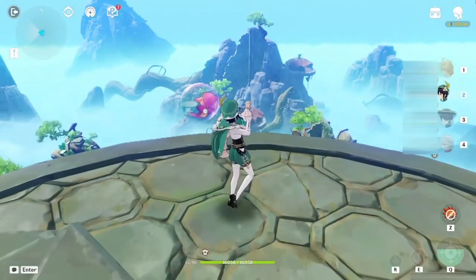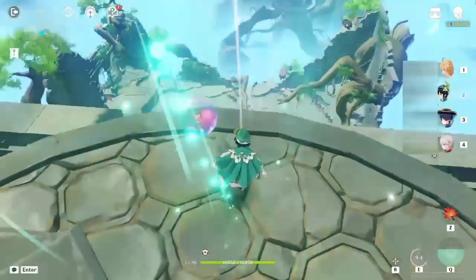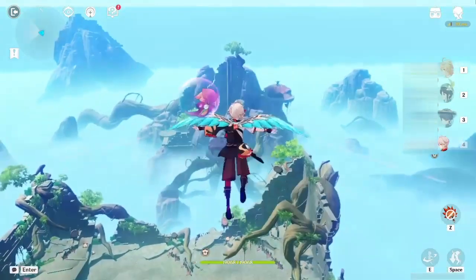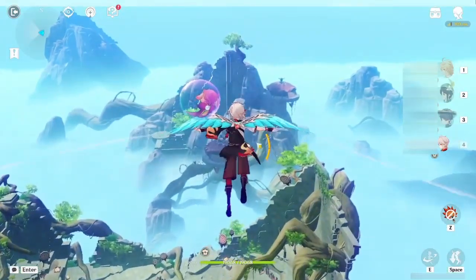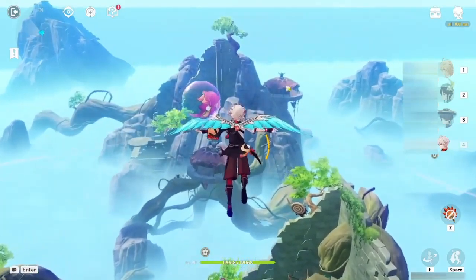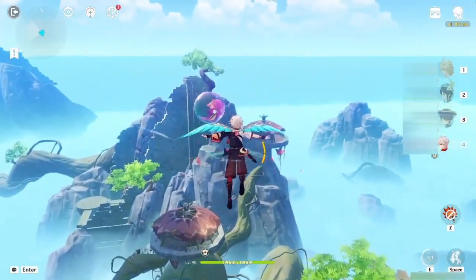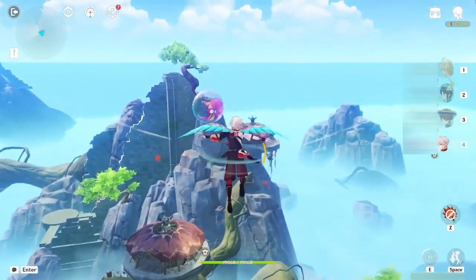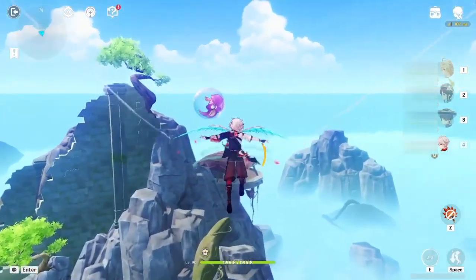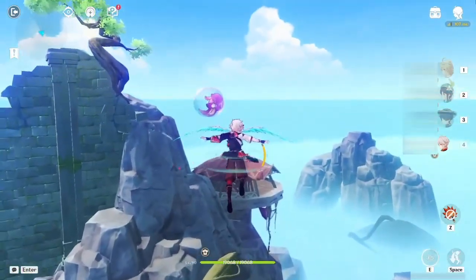Actually before we use this, we need to go down first. I forgot to use it, but anyway it's fine. Just use Venti's skill and then switch to Kazuha, because Kazuha can use his skill midair to increase the gliding height again. So basically you can glide further by using Kazuha. Repeatedly use Kazuha's skill and continue gliding, then you should be able to reach it.